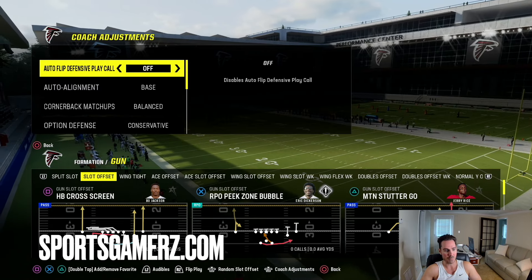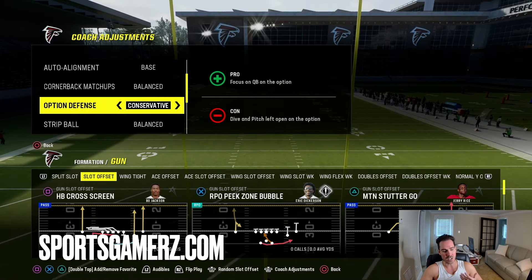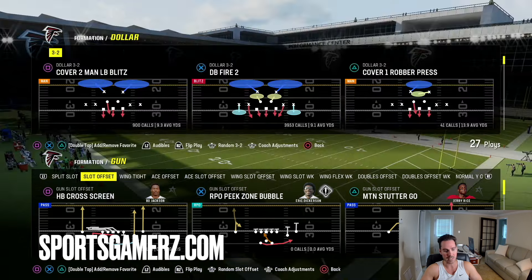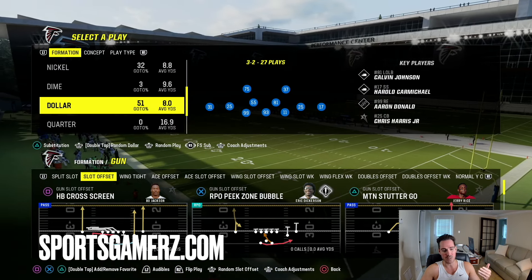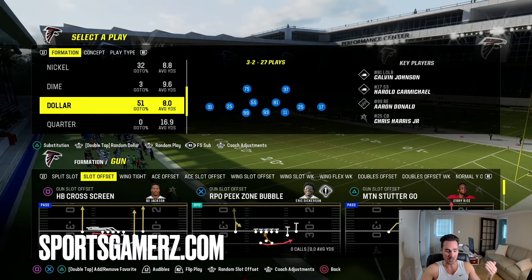So we're going to do auto flip off, base alignment, option defense set to conservative, and I have match on in my coaching adjustments. I run Dollar from KC, but you could run it from any playbook. Now I use the free safety sub package just because I want to have the ability to put outside thirds on my safeties.